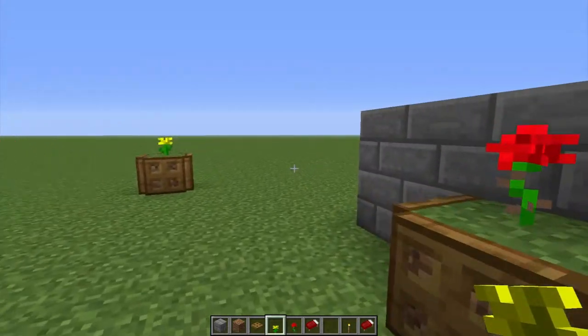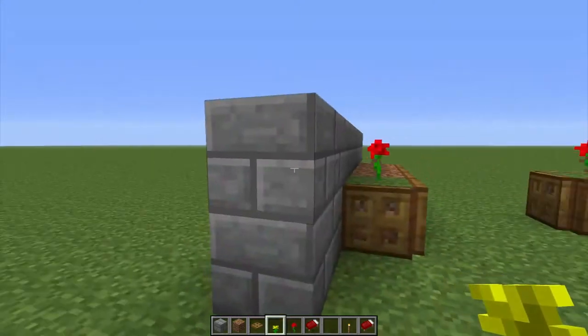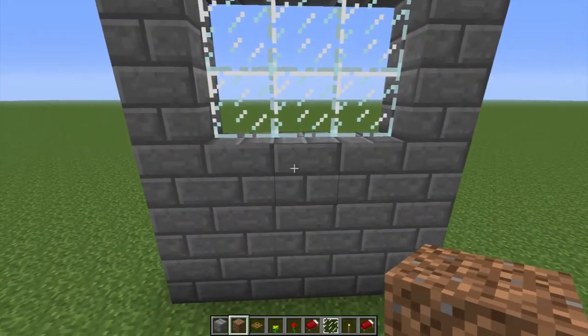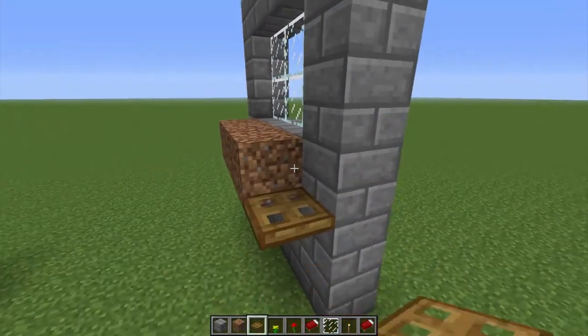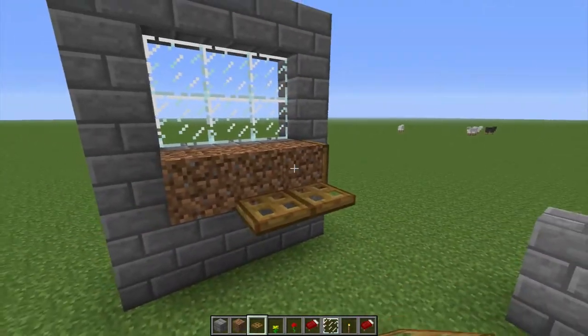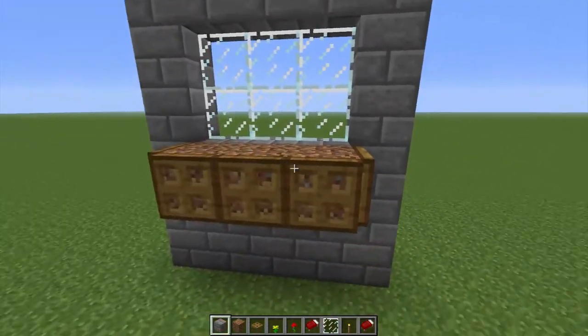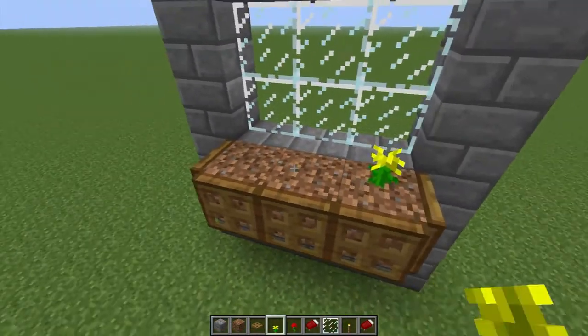You can also do them under windowsills — let me show you. So there we have our window; it's just a case of adding the blocks, adding your trap doors, and then the plants.